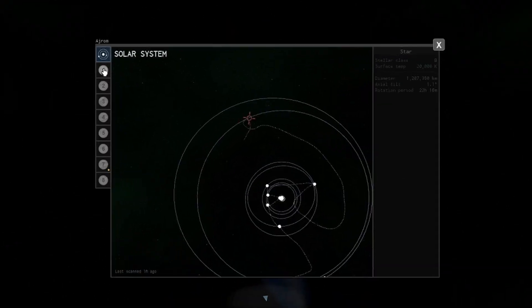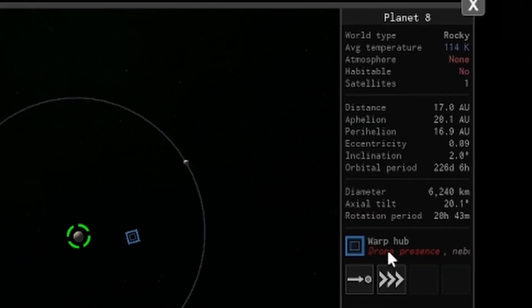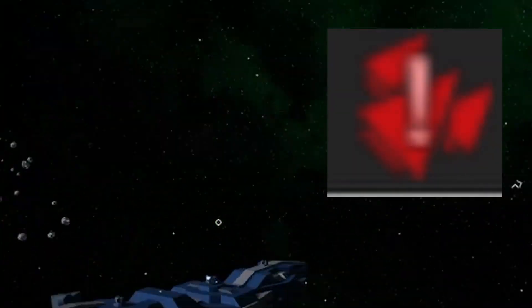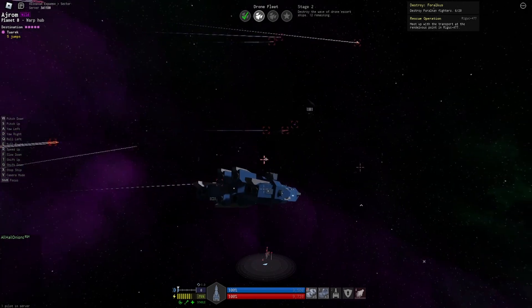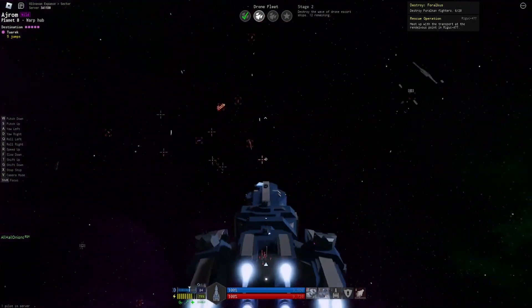If you look at the planet list, it'll show if they have a pirate den, a drone factory, or a drone presence. Warp to any planet that says drone presence, or shows that icon, as it will likely be a fleet. When fighting drone fleets, always target the bigger drone ships like frigates and some of the destroyers first, before moving on to the smaller pesky ships, as the bigger ones do way more damage.